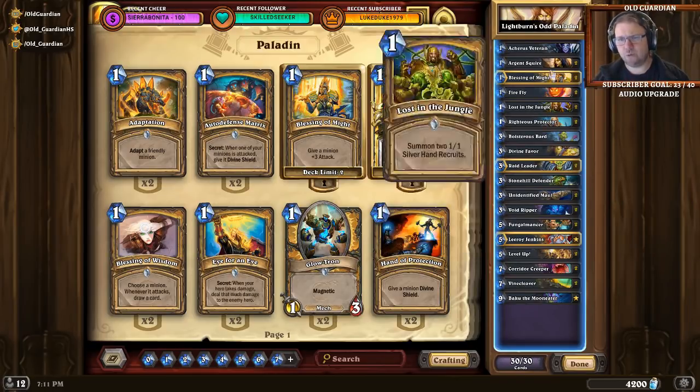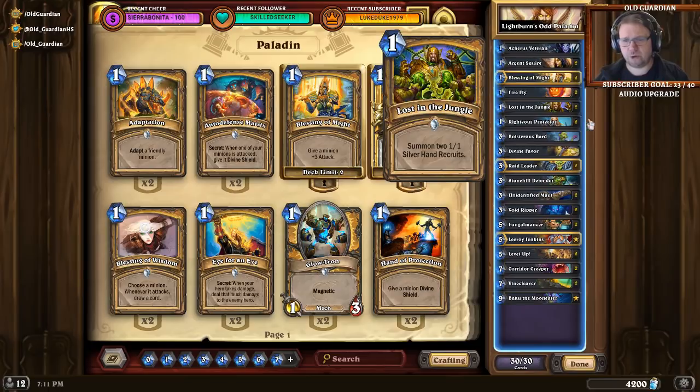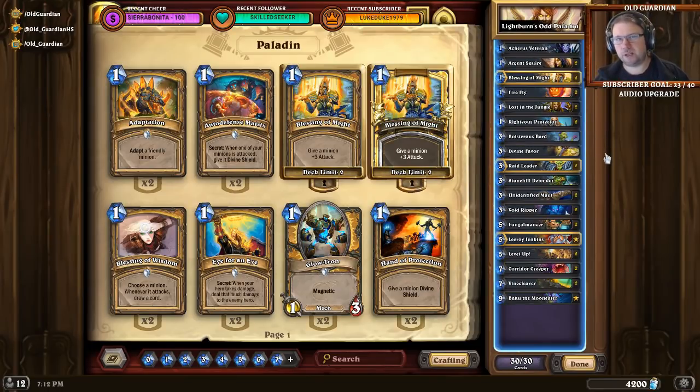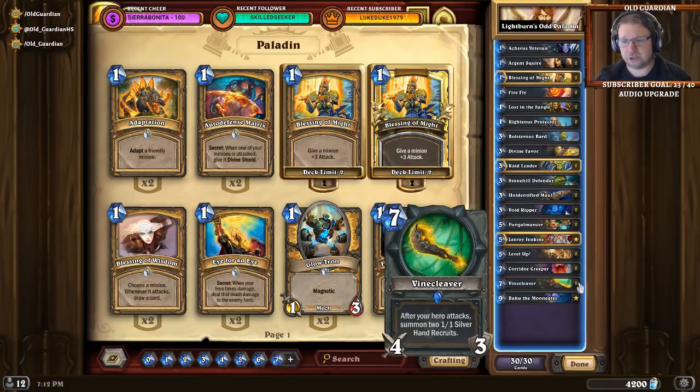It's an aggressive deck, so you really want to start out on turn 1. There are plenty of 1-drops in the deck; you really want to have one available immediately. Turn 2 can be a hero power, turn 3 is sometimes a 3-drop, sometimes another 1-drop and hero power again. When you're playing Odd Paladin, you are one of the fastest aggro decks around, but you're still very board-centric. If you lose the board, there is not a whole lot of reach — your reach is Leeroy and Vine Cleaver.